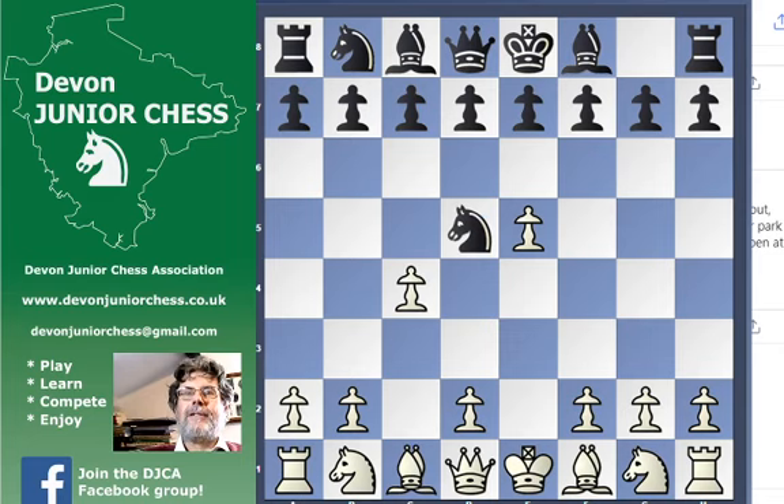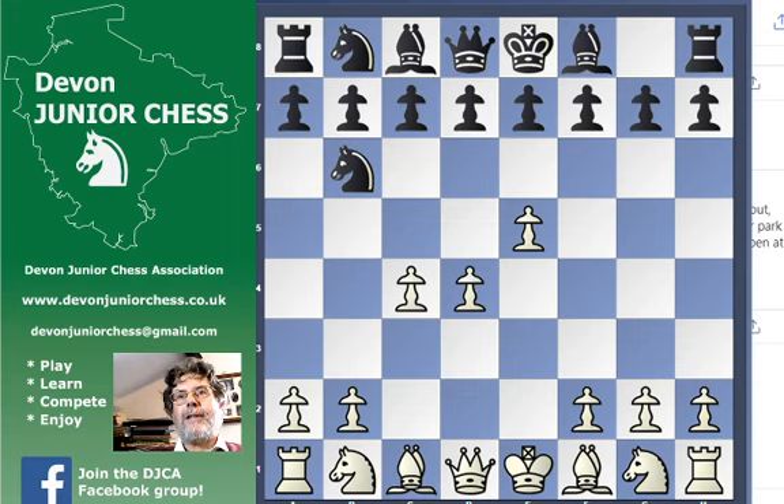E5 annoying the knight, C4 annoying the knight, D4 — and obviously white's got a huge centre. But now black has their say and says: I'm going to undermine your centre. There are some big sharp complicated main lines with F4 here. White's centre is huge but rather hollow — it's like having a skeleton without any muscles on it.